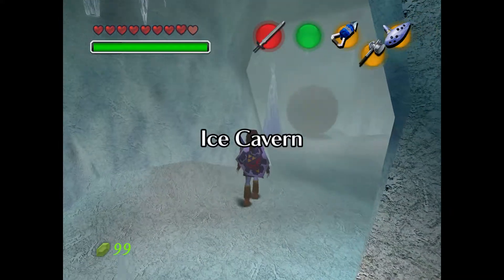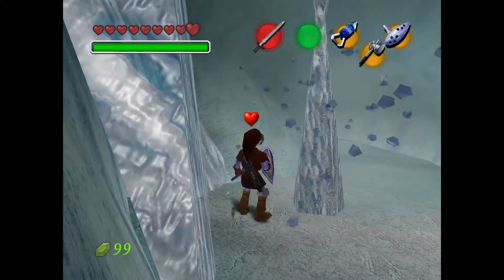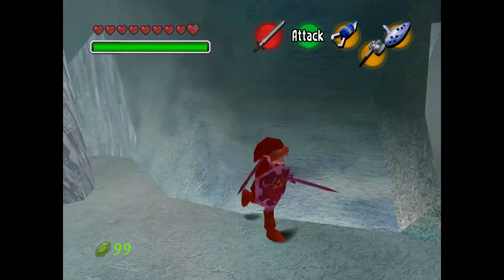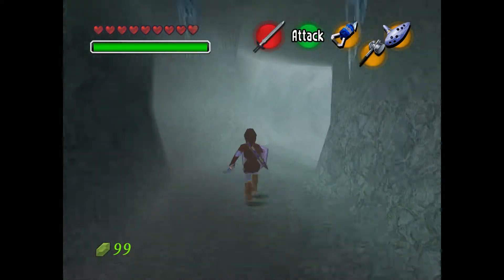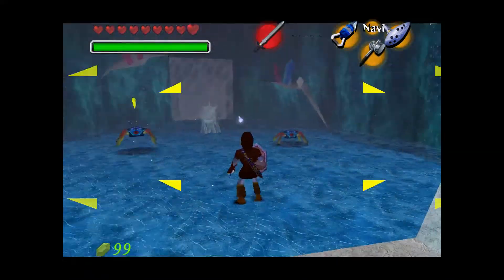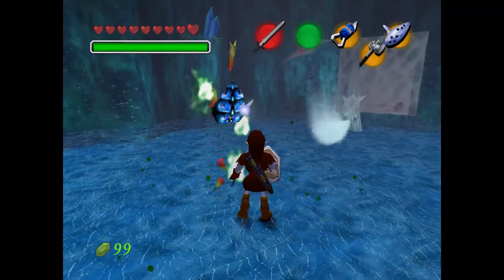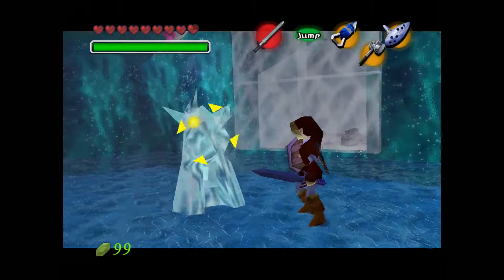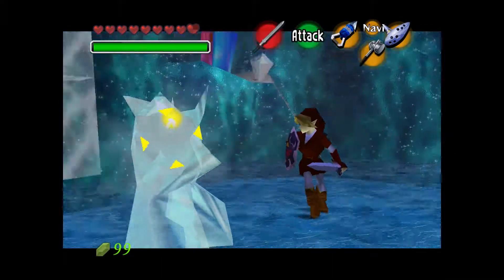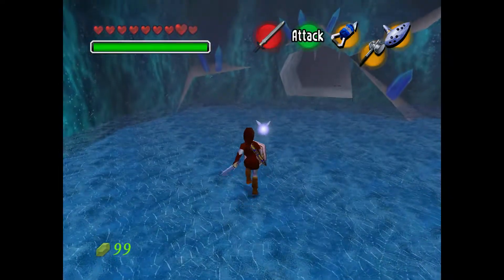I've never been a massive fan of this area. I always found it quite annoying in the base game, and I don't know how it's changed for Master Quest. Hopefully it's not changed too much. But yeah, you've got these ice guys who are really annoying — you wait for them to stop. Basically you need to avoid their breath, because they'll freeze you solid.